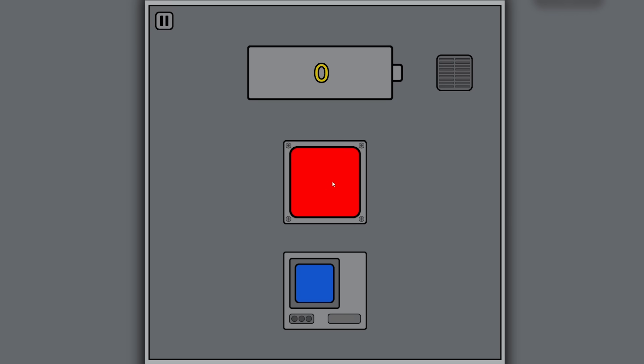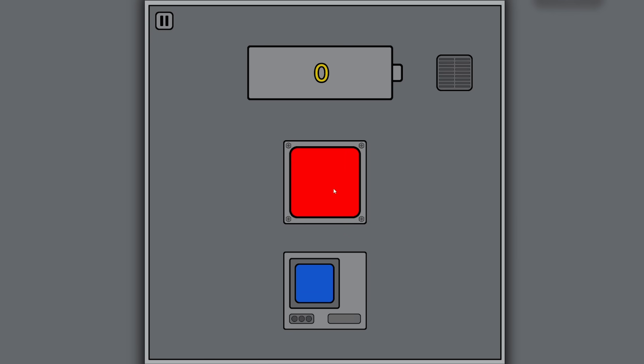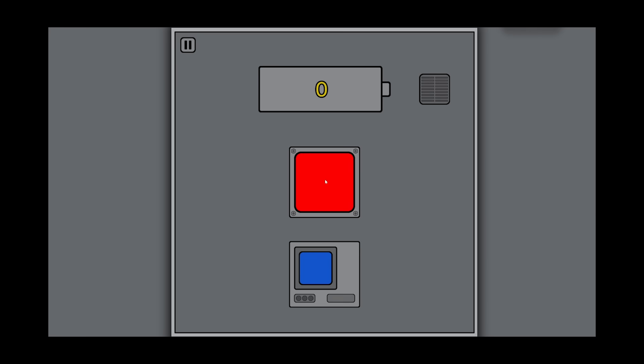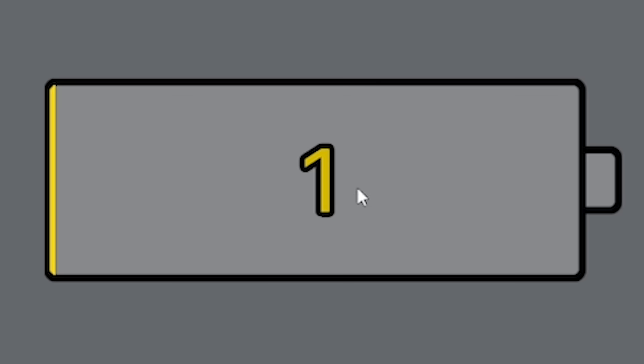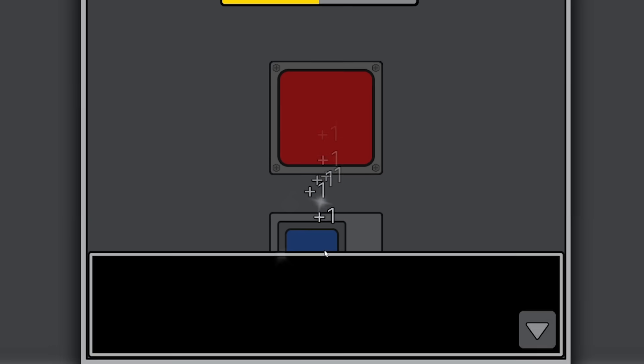We've been given a blue button, but I want to press the red button. I mean, look how red it is - so red and shiny! I clicked it and it did nothing but gave us a cool sound effect. What does the blue button do? Oh, we got one - we got a vault! Okay so we can add some volts. I love clicking stuff.